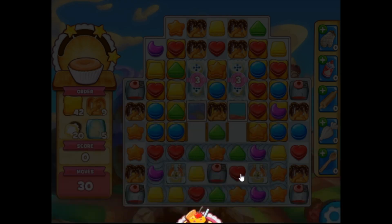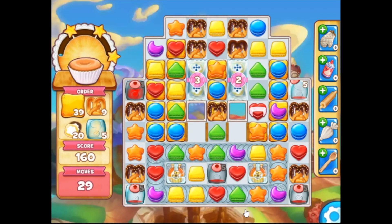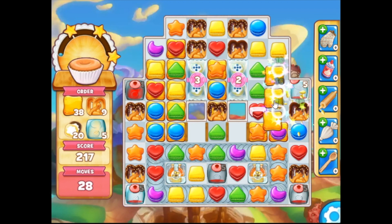Welcome back, Cookie Jammers, to Chef Panda's Cookbook. Today we'll be covering some levels from Stage 167, the Tarts and Crafts Island. So let's jump into it.